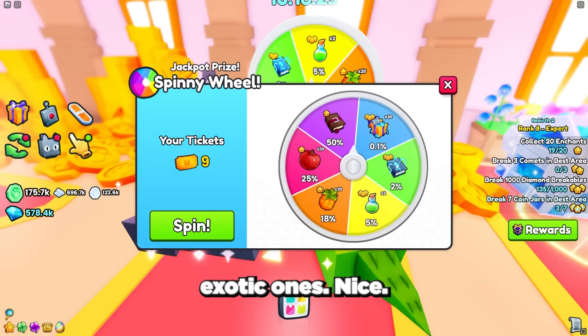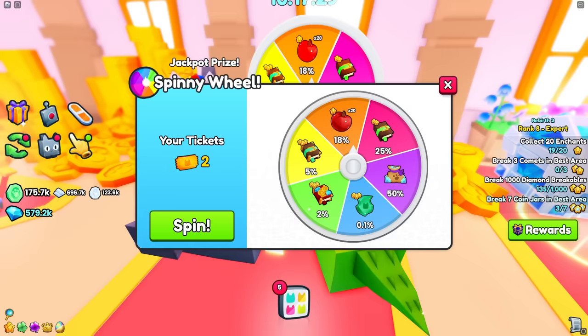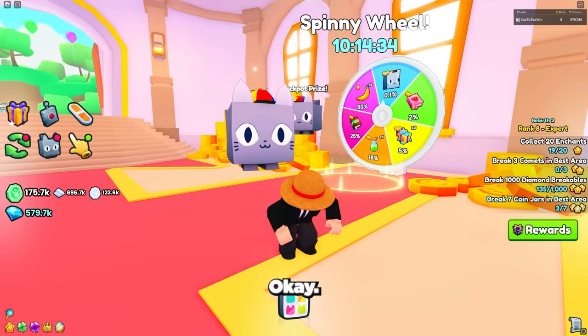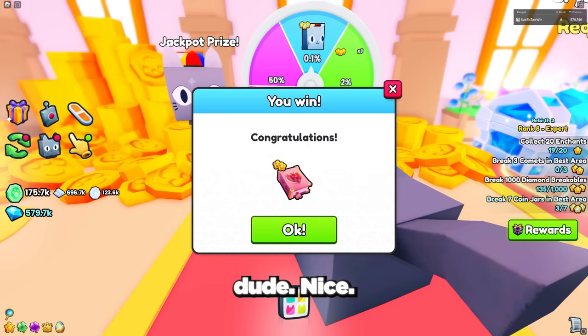Now let's use our last 10 tickets. Nothing so far... only 3 more tickets left... 2 more tickets... This is our last ticket. As you can see we have a chance to get the huge propeller cat again — pet simulator gods bless me one last time. We got the 2% reward — nice!